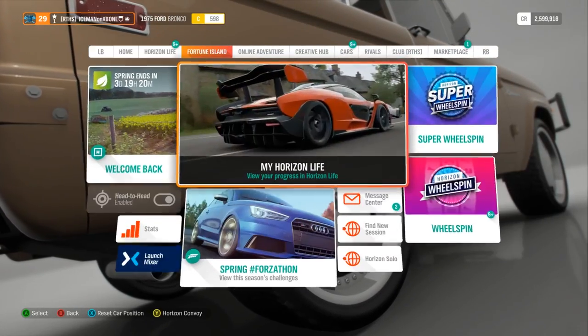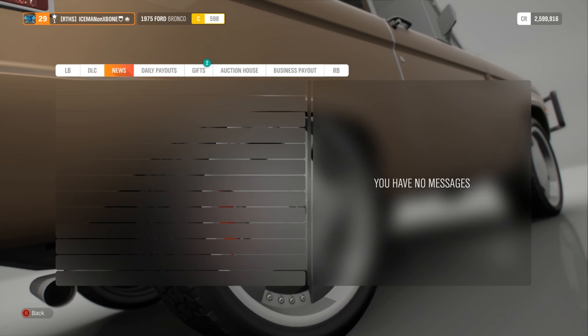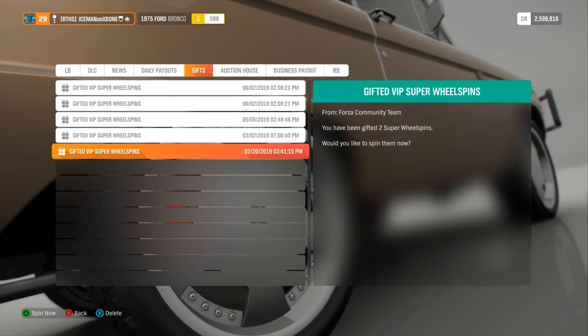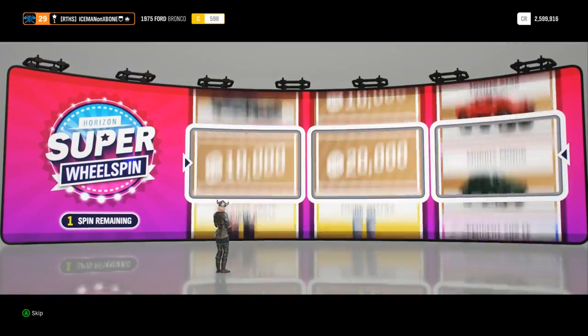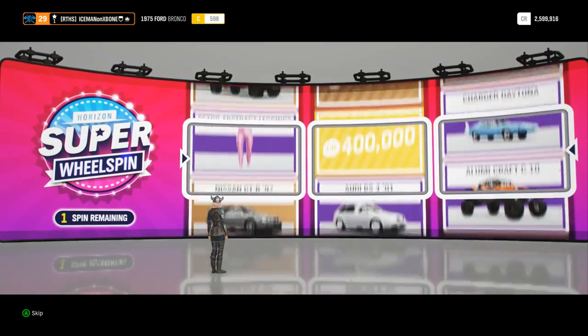Let's go ahead and just jump right into this. We're actually going to be doing some wheel spins. I got a few to use up here, so let's go ahead and do that and see what we can get. Whatever car we get is the car that we build into a drift car, so hopefully we get something good.